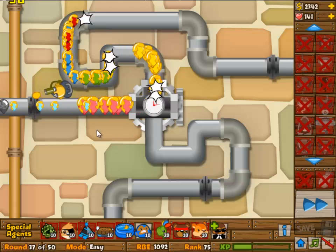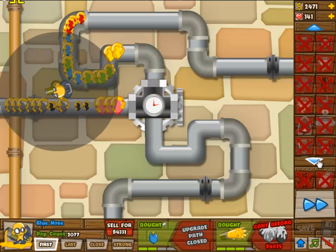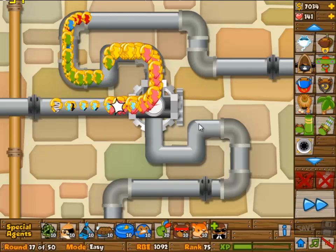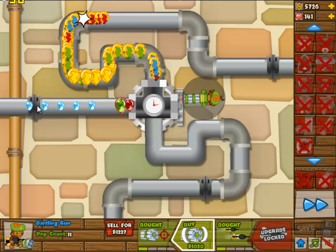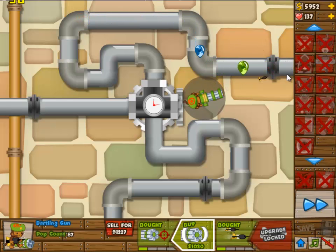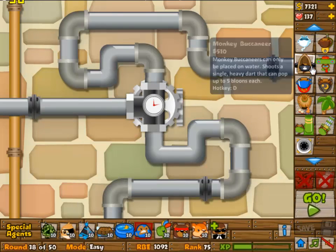Round 37 coming in — you can fast forward through the first part up until you see the lead balloons. Once you see the lead balloons, slow it down. Select it and hover over the sell button. There will be some zebra balloons coming in, but once the zebra balloons stop, you sell this one, build a dartling gunner — N is the shortcut key — upgrade it to 1/1, not further, and try to hit all of the camo balloons. Lost a few lives there but it's not a problem.